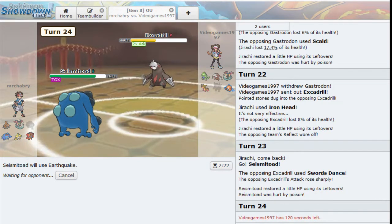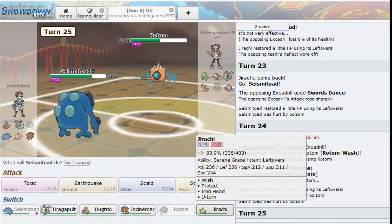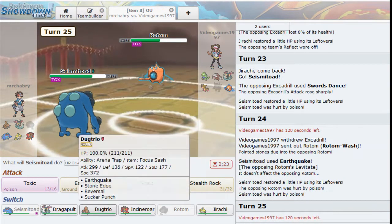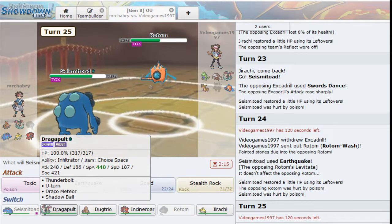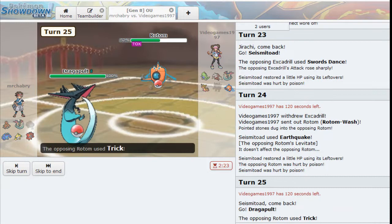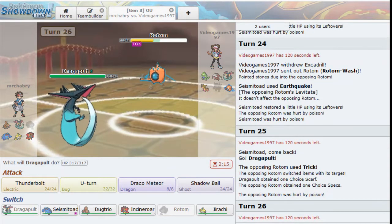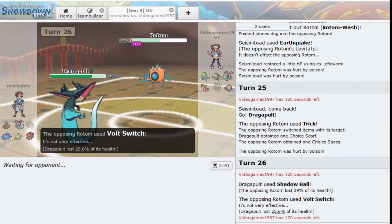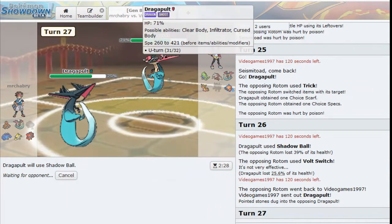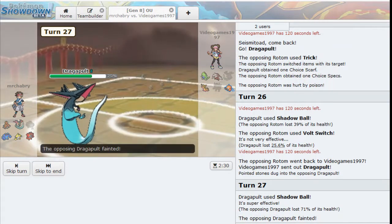I don't know what else to do. We've got Earthquake here - I'm hoping we can take a hit. We're going to see Rotom Wash come out. Rotom Mow gone. Maybe we can start getting some chip with Dragapult - we'll start doing that, getting some chip. We just got the Scarf and that's actually not the worst thing. Shadow Ball - we take a nasty Volt Switch. Dragapult comes out - we have the Scarf. I think we're okay with the Shadow Ball. My opponent gave me the Scarf - that will give us the speed we need to outspeed this guy. Nice.